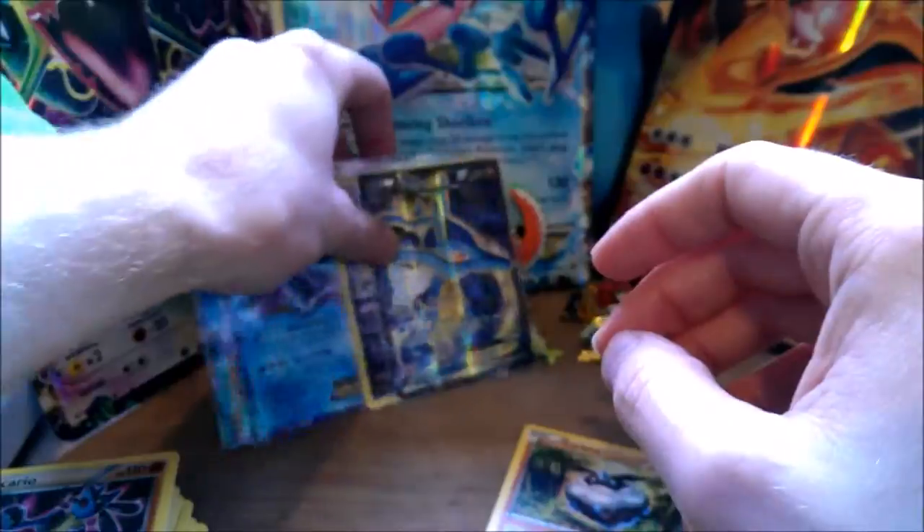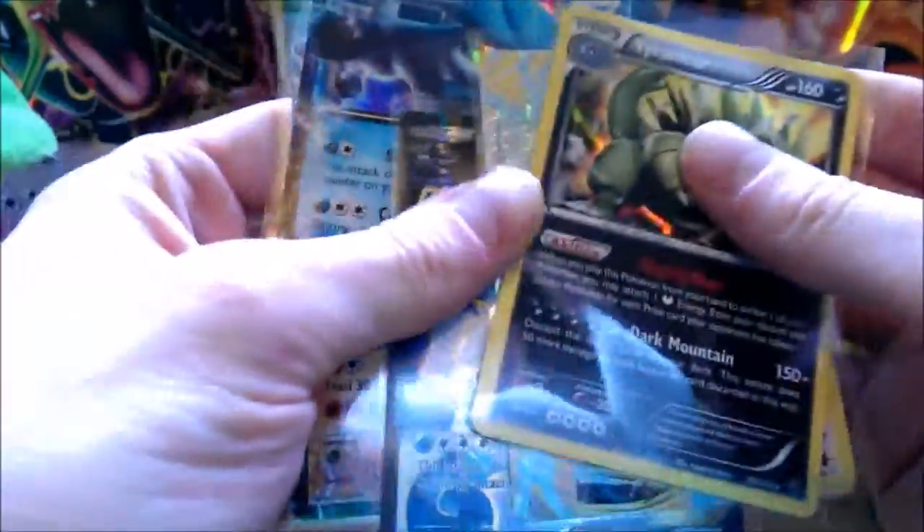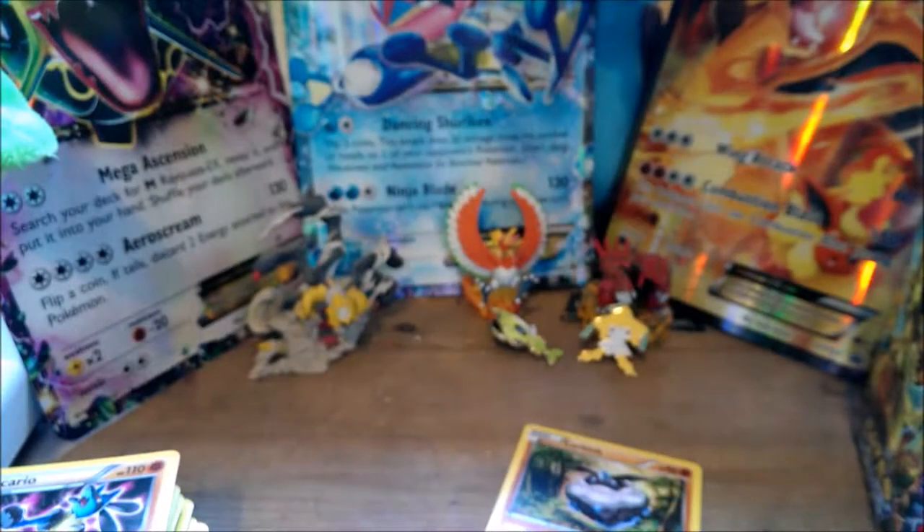For this video we've got Zygarde EX, Glaceon EX, Kingdra EX, Lugia Break, and a Tyranitar Holo. So that's 5 for this one. And I will get the last 12 packs open on the next video — thanks for watching!